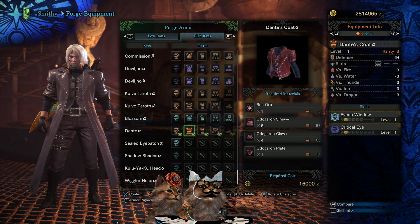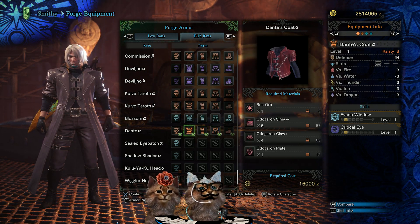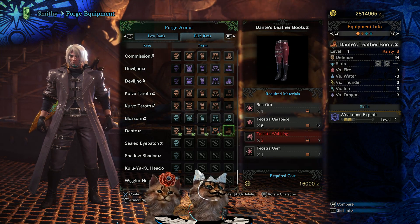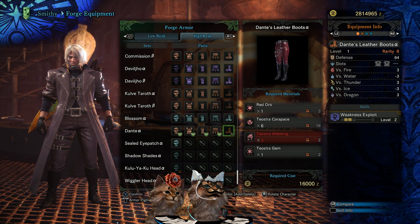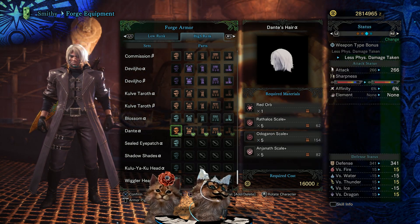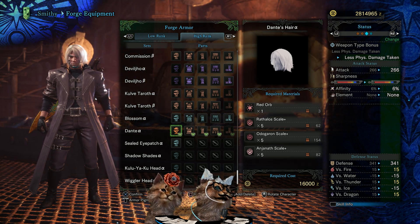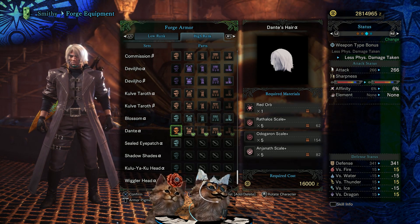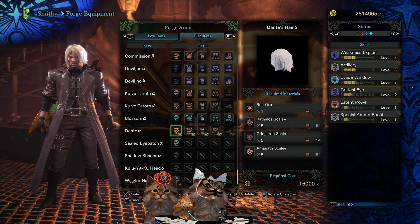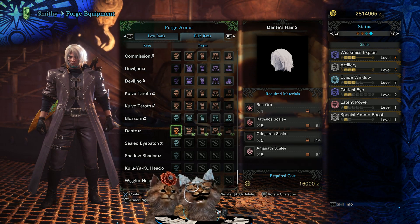Weakness exploit level two on the boots. Looking at the slots: one level one slot on the head, level three on the body - holy crap, that's three level three slots - and two level ones. The full set gives you 15/15/15 on fire, thunder, and dragon; negative 15 on water and ice; and 341 base defense.